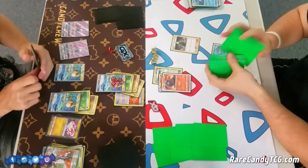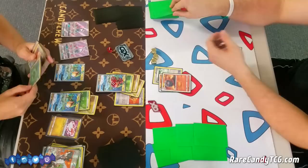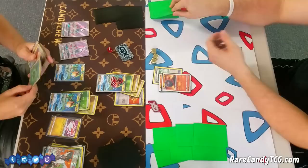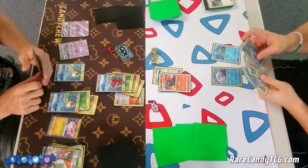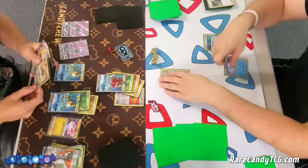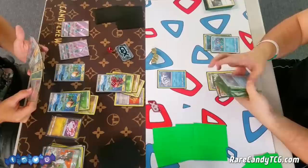It looks like Corey is going for a Cynthia. He needs a lot here — Rare Candy, Swampert, Counter Energy, Aqua Patch. He got the Rare Candy but no Swampert and no way to draw cards. He does have Alolan Vulpix. The problem is he only has one Mudkip in play, which means if I successfully Guzma this Mudkip he won't have any more attackers and it'll take him a few turns to get set back up — he's already gone through two Mudkips.